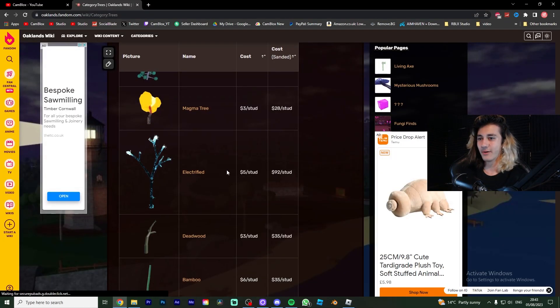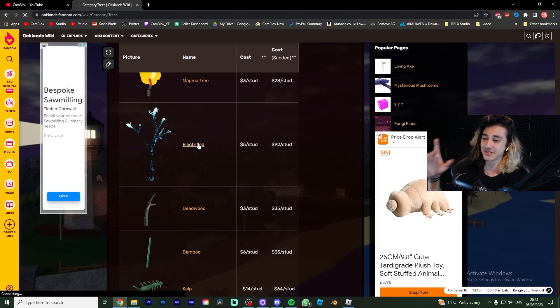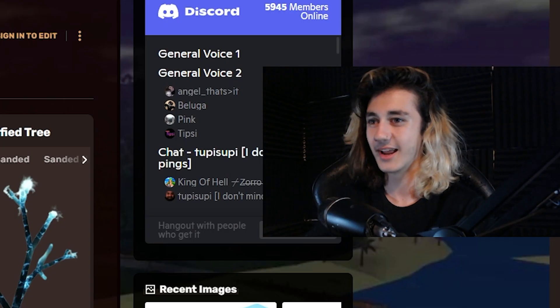This is how you can get the electrified wood in Oakland. I know this is a bit of an odd one. However, if we go over to the wiki, you can see that they recently added this electrified — electric, whatever it's called — electrified tree.